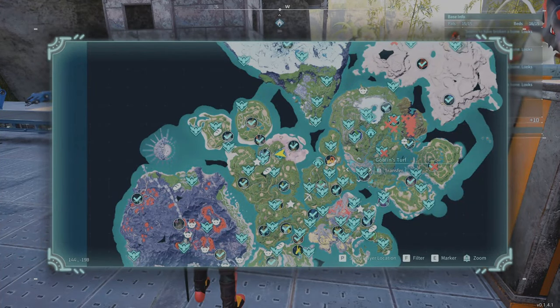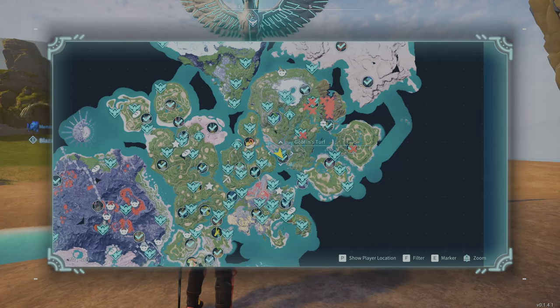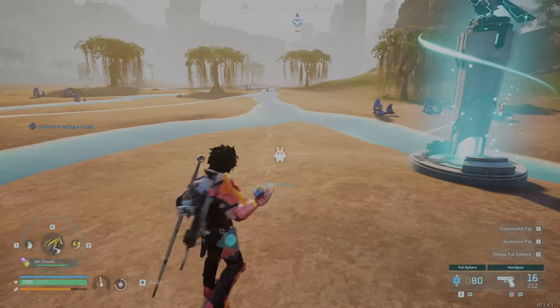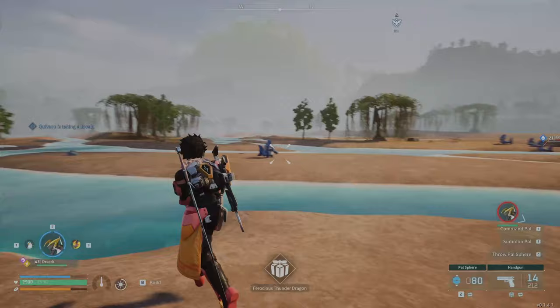Next up you're going to want pal fluids. You can get these from the gabfin turf. If you travel here with an Ozerk, it will give you a 40% bonus to pal fluids. You can just run around, shoot them, and they'll attack you. Your Ozerk will take care of them and you'll get 40% extra off each one.